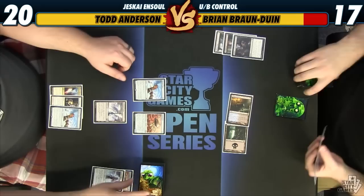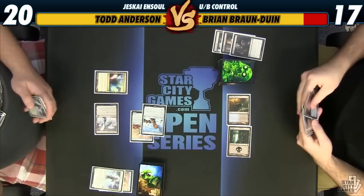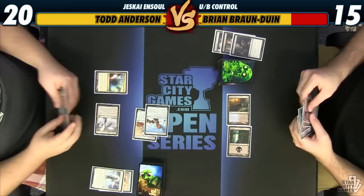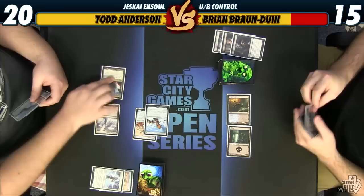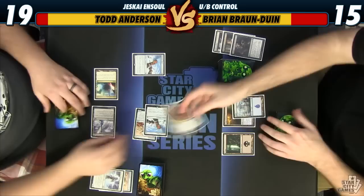If he wants to Downfall the Ornithopter, I might be okay with that, but I kind of want to hold up God's Willing in case he does. If I draw a land, I can play the other Ghostfire Blade and equip it. I think I'm just gonna take one and cast this, though. The fact that he took the first one means that he might not have a Downfall, but we just ripped one. I'm just gonna do that right now. You're up.